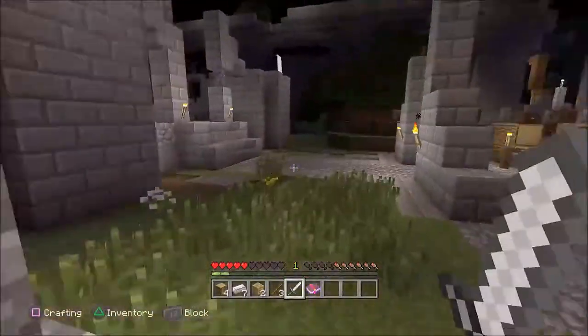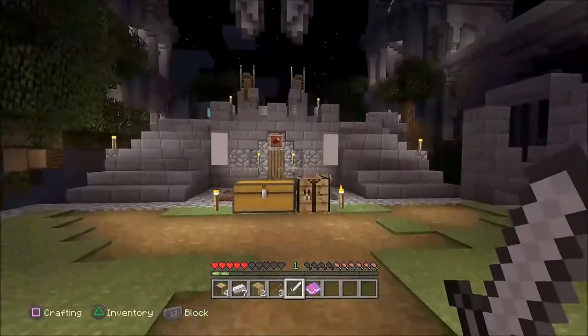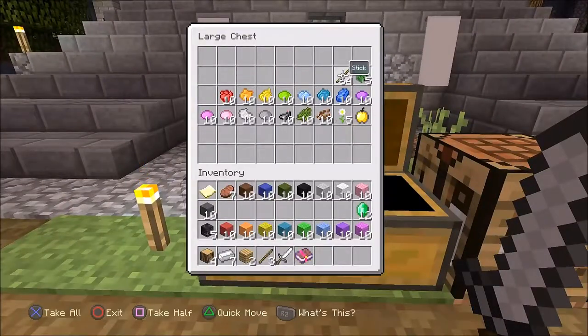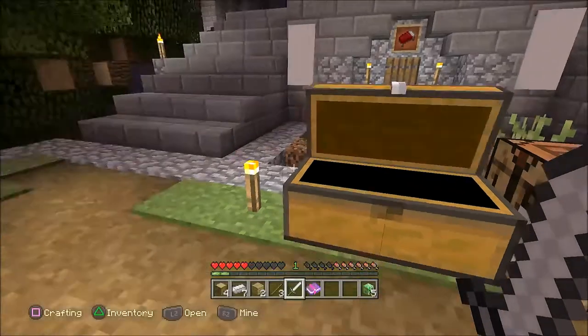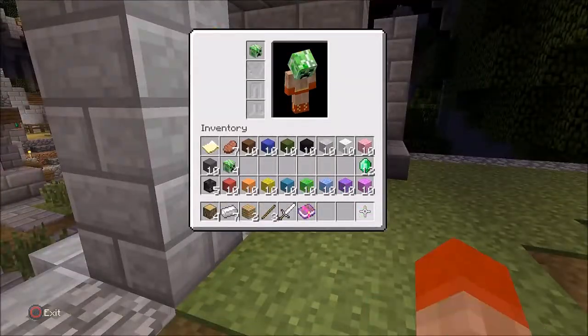The next area we want to go to is just around the corner. You're going to see a symbol of a bed, and in the chest there's going to be a creeper head. What you want to do is go into your inventory and equip it.